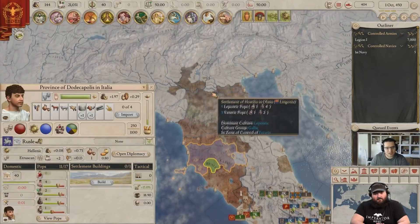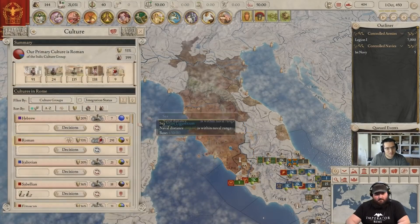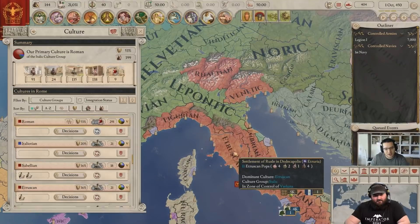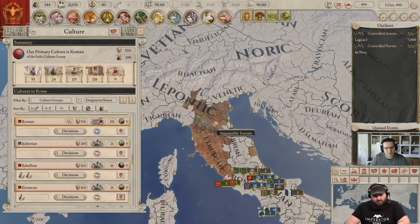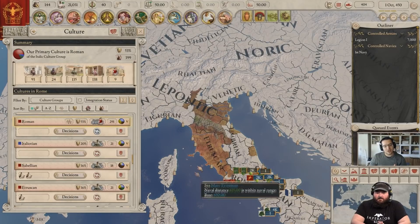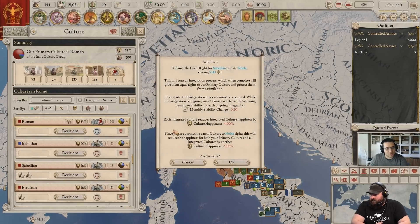Here you can see that Etruscans are over here, and up here we have Lepontic. There are a lot of Etrurian pops over here that you want to conquer. It's much faster to integrate them when they're small in your country. So if you plan to conquer them, you might want to go to Civic Rites and integrate them — make them nobles. This costs integrated culture happiness, but it makes it a lot easier to conquer them without suffering the short-term penalties.